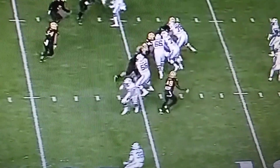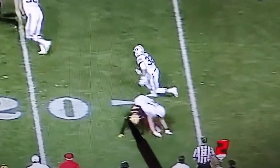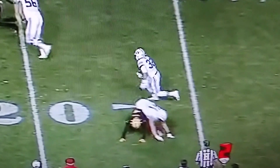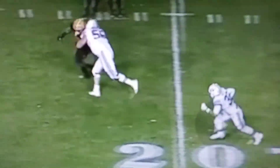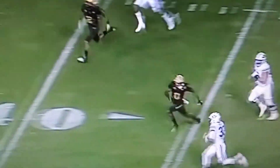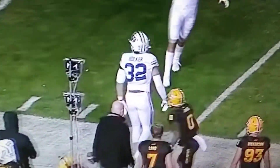But watch this — Blake Freeland, bam, just leveling this DB, taking him out of the play. Clark Barrington getting upfield, locking up and shoving that DB down about 10 yards downfield. And Dallin Holker getting a really nice run and gain.